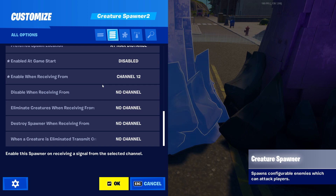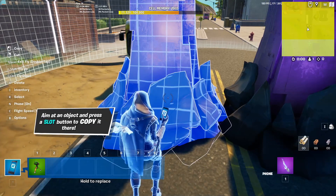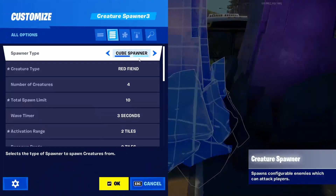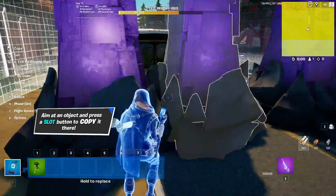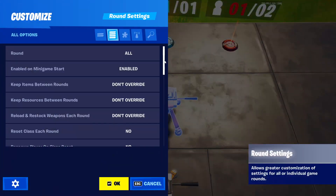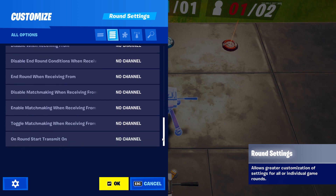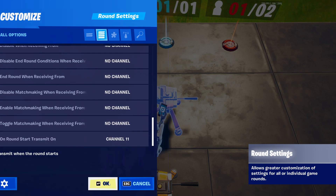In my mind, for the first player the first channel is 11, the second will be 12, and a third would be 13. So I'll copy this, move it over, make this a brute, and change it to channel 13. I don't really need channel 11 but for the sake of having a round counter here, I'll set on round start to transmit on channel 11.